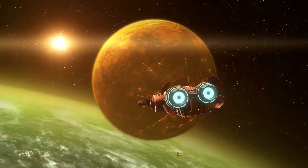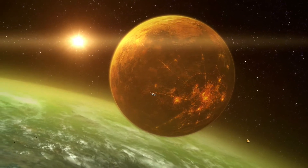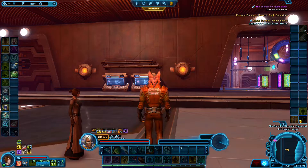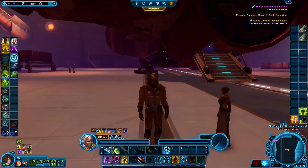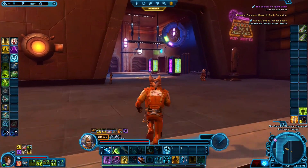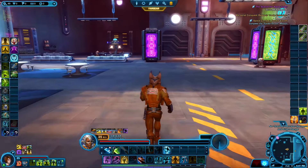So that's Nal Hutta — or Nal Hutta — back in the background, and this is the moon Nar Shaddaa. Nal Hutta means 'Glorious Jewel' in Huttese. I do not know what Nar Shaddaa means, though. Nar Shaddaa actually has a pretty interesting docking bay — it's much like the one located on Coruscant. I guess it's a layout that kind of works for a planetary city.